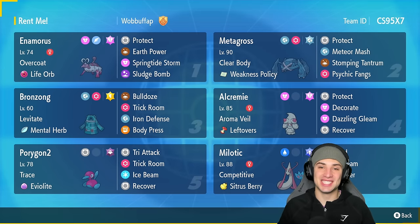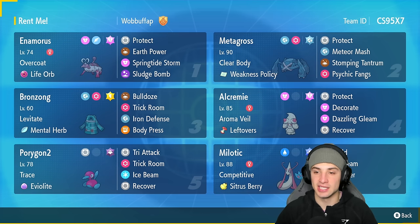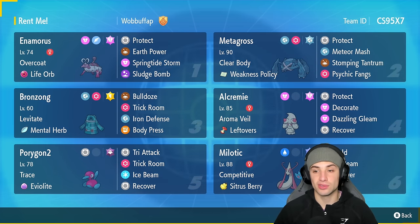What's going on YouTube, Jeans here, welcome back to the channel. In today's video we're using a team featuring Weakness Policy Metagross and Decorate Alcreme. Ever since Metagross has been released into this game, it has taken over the Rank Regulation F meta because it's so strong. It also got a buff and learned Psychic Fangs, which we'll be using to break screens. Metagross has Clear Body and the Weakness Policy as its item.